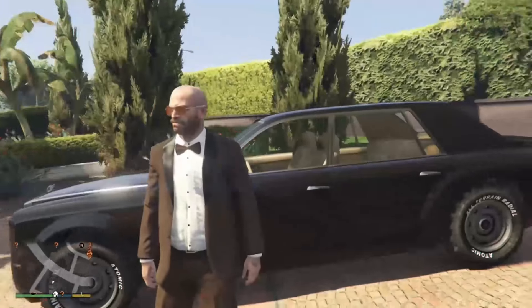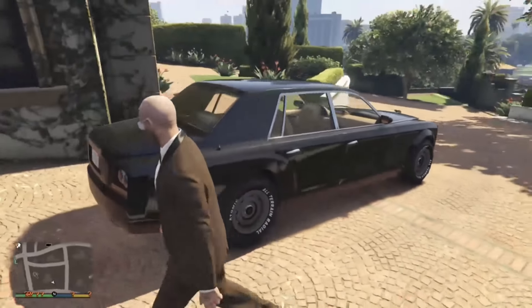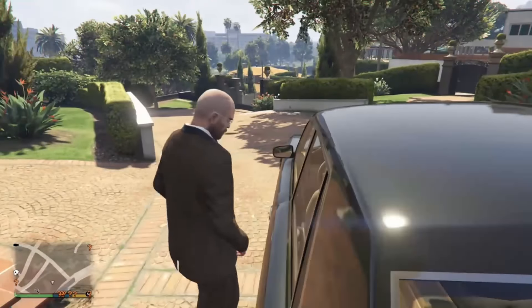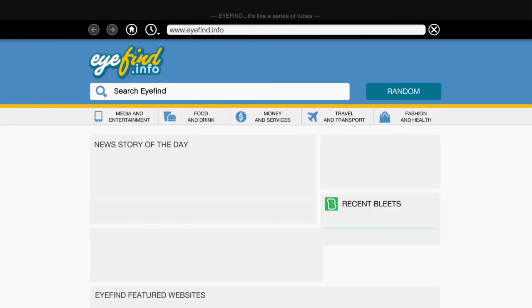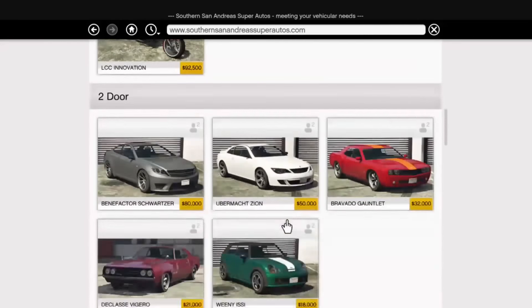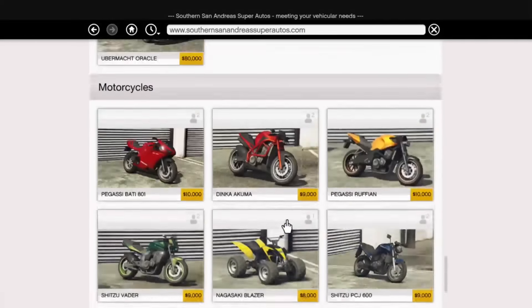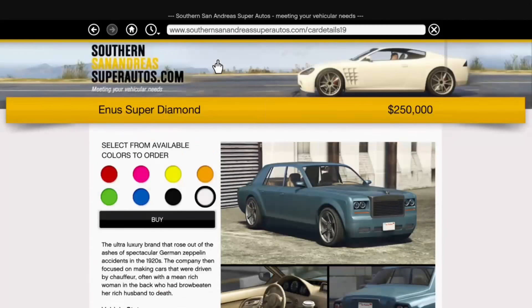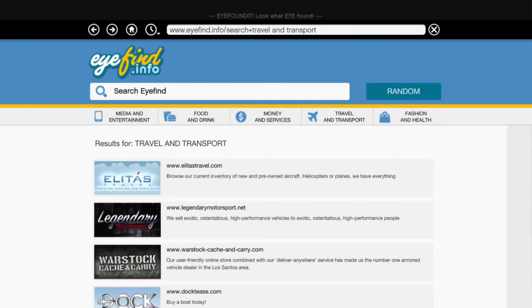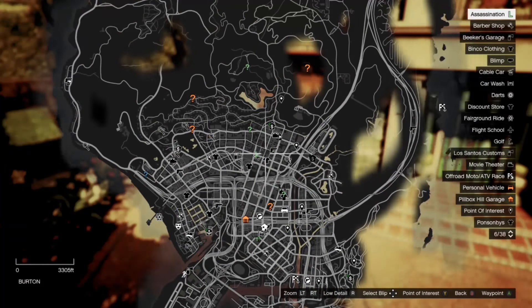The next car belongs to a YouTuber who got his car recently — that is Movlogs. It's a Rolls Royce Phantom, called something else in GTA. You can get it at Southern Motorsport dot com in the luxury section. The car costs about $250,000 in GTA.